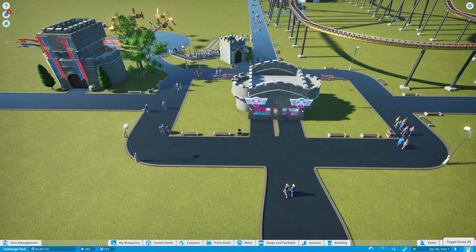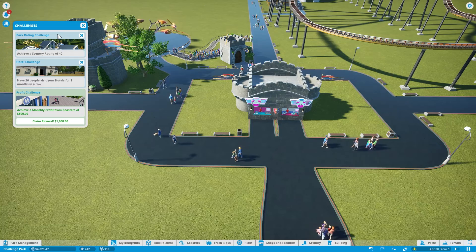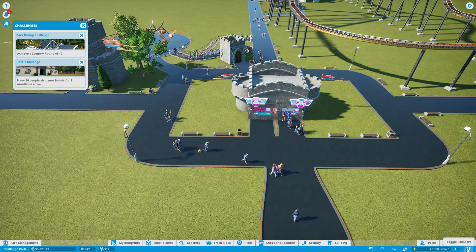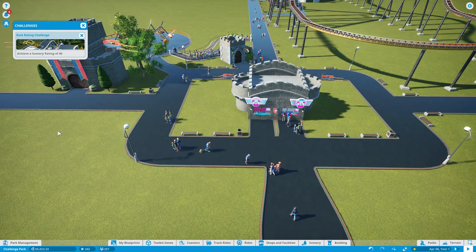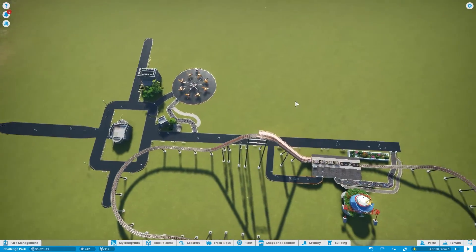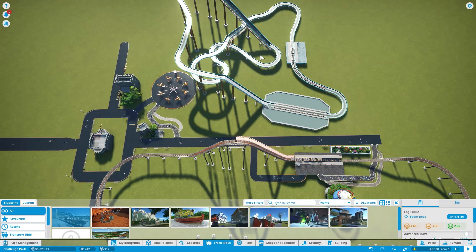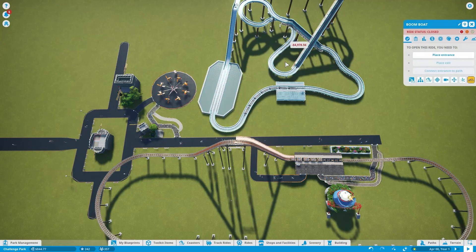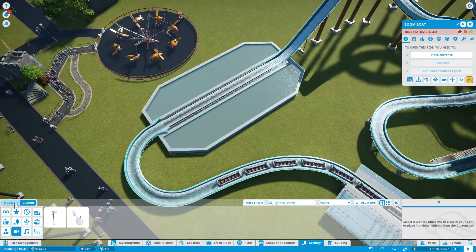Let's see if our funds are still going down or increasing. We might be okay with one custodian. Another way to get money is through challenges. We've already got a monthly profit from coasters — we can claim a reward and get a thousand bucks! This challenge about hotels I'm going to get rid of, since we don't have hotels yet. You can have up to three challenges at a time, so there's no sense having that take up one of your three precious spots. We have over $5,000 — we're able to afford the Boom Boat. Let's pop that in right here.